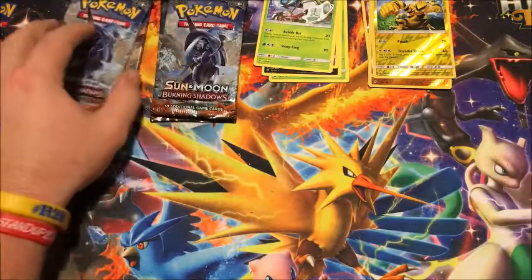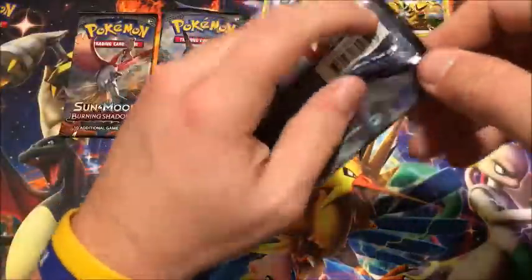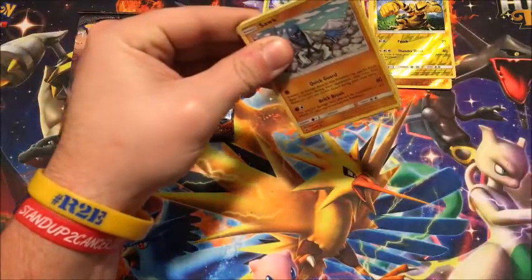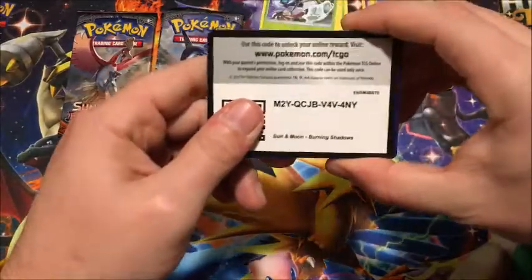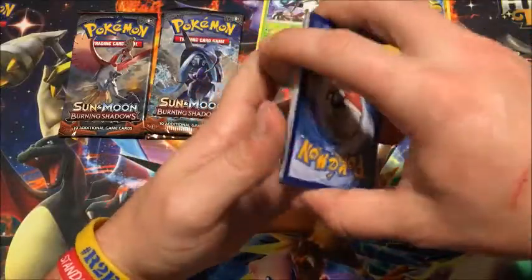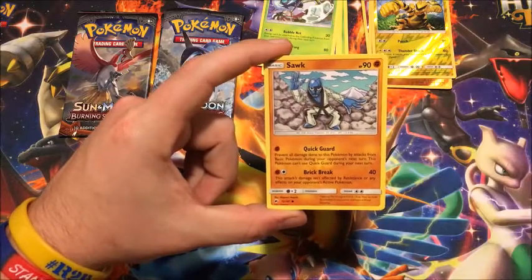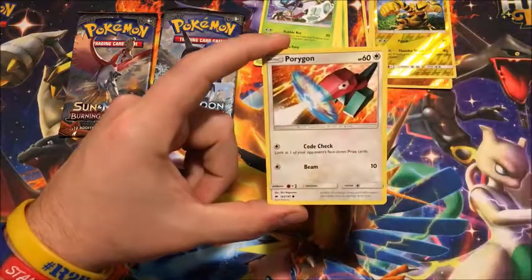All right, what are we — halfway through? We have four more left. Tapu Fini, let's see if you have something good for us. I did open up an Elite Trainer Box I think last week — I opened up two of them and I think out of two of them I got one ultra rare Alolan Muk out of two Elite Trainer Boxes. Hopefully this one has some better pulls for me.